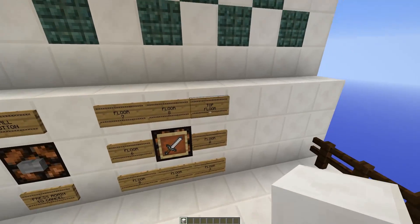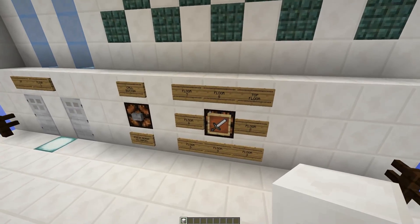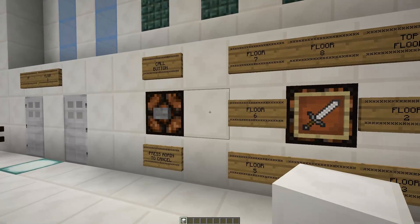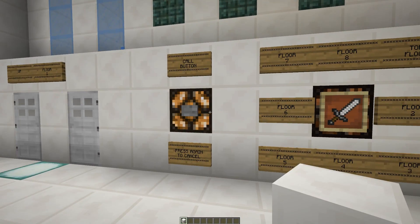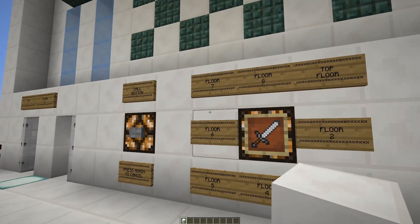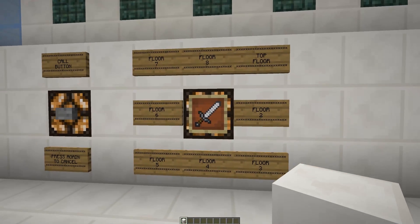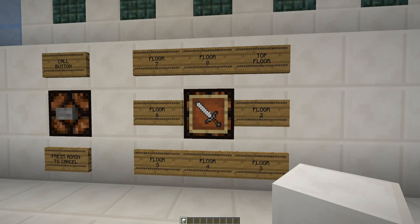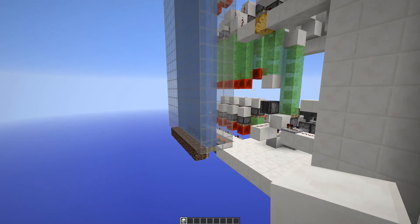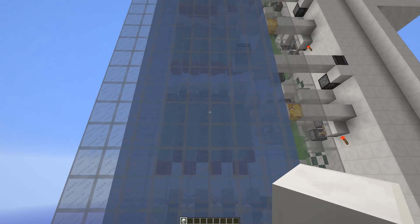Firstly, it's got an extra floor — we can now go to eight floors plus the top floor. Also, it's got a failsafe. The only way to break this system was to select a floor and then spin the floor selector really quickly, and that would break it. I've put in a failsafe to stop that from happening. Now if you spin it really quickly, it resets and unselects the floors, which should stop the soul sand from being stuck out and breaking everything.